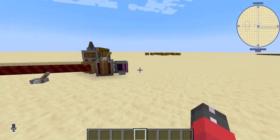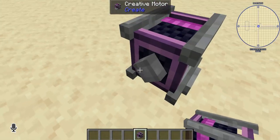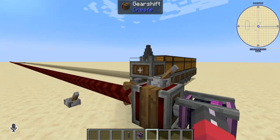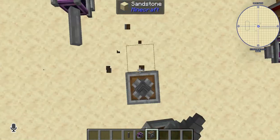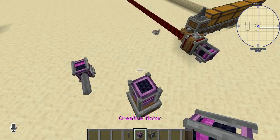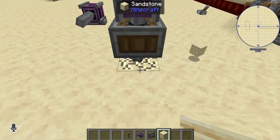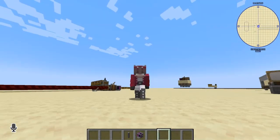The Create mod is essentially based on creating rotational force. I'm going to be using these creative motors to create rotational force, and as you can see it spins around this little shaft. These shafts as they spin can be used to do various outputs — in this case I have this drill which when it spins it drills. The drill broke the block, as you can see.